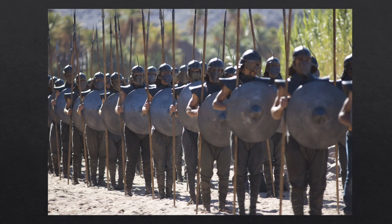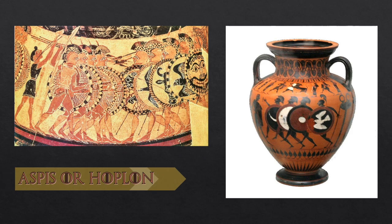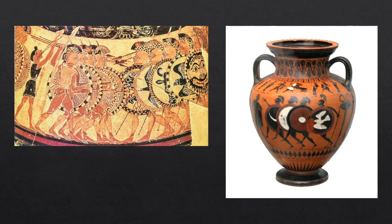The Greek dory was capped with a butt spike called a 'lizard killer,' used as a second weapon if the spearhead broke off. We see round shields used by a variety of cultures throughout history, but keeping with the Greek hoplites, their shields were called an aspis or hoplon — a convex shaped, deeply dished, heavy wooden shield. Here are a few vase paintings depicting the aspis: on the left is a detail of hoplites going to battle at the sounds of music from the 7th century BC, and on the right an Attic black figure neck amphora circa 550 BC from Vulci.